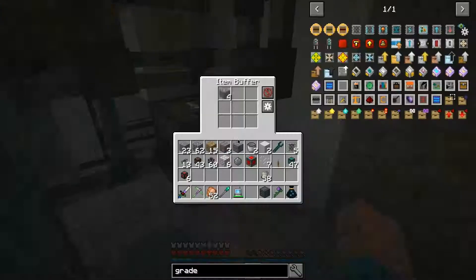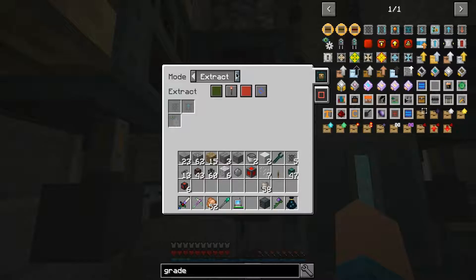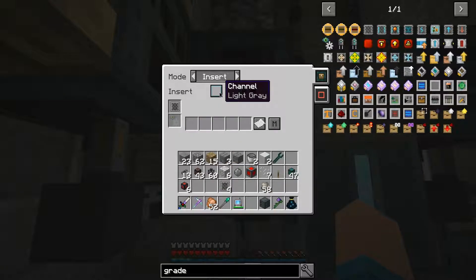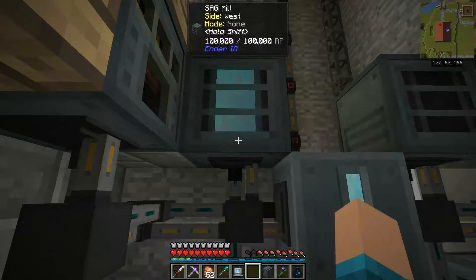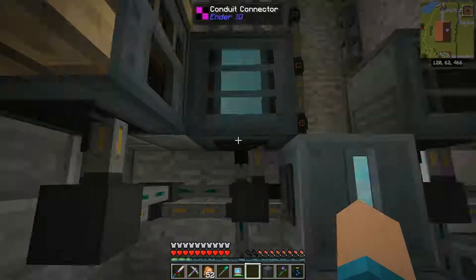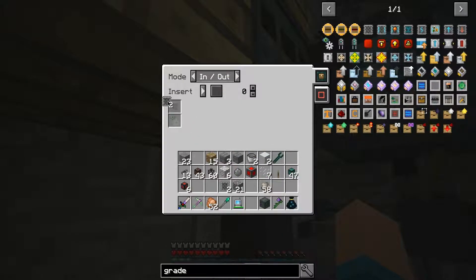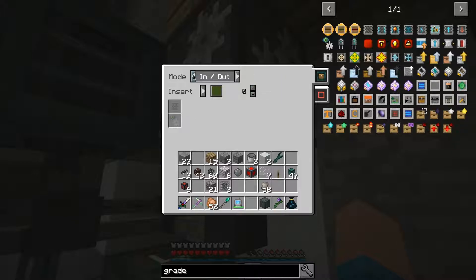The next step is to go ahead and get our item conduits set up. I'm probably just going to have to deal with it being a little ugly. I'll set up a very simple filter setup and be back in just a bit. In setting everything up — here's the detector. We're going to set it to detect when on the amount 2048 silicone. I've already put void upgrades on all of the drawers of the resources we will be auto producing here. So now I should have some redstone, and there we go.